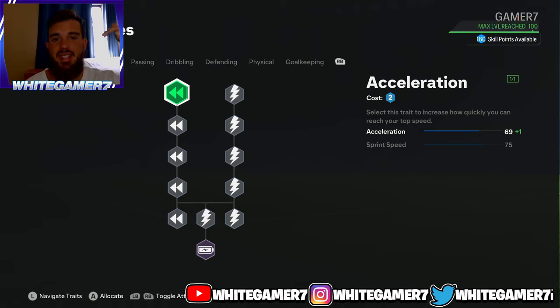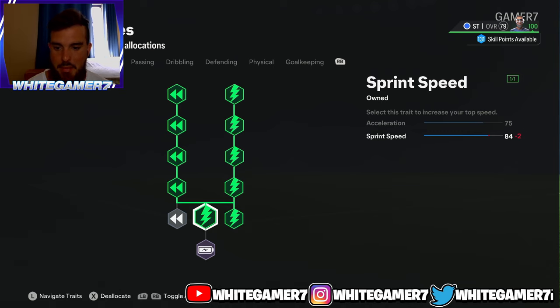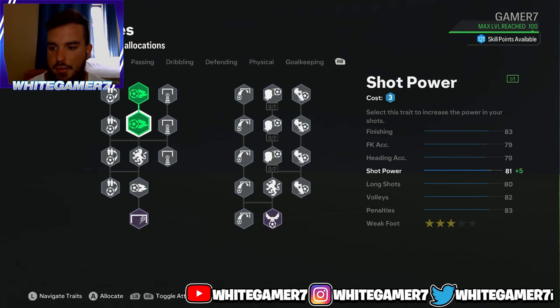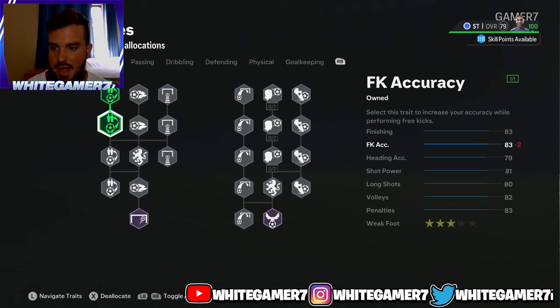Now for the skill tree — again, in the comment section there's a video of me using this build. You're gonna get the Cheetah archetype and then focus completely on sprint speed. This will give you 81 acceleration and 88 sprint speed. This build will be lengthy, so in long-distance runs you will be able to outrun your defenders and they'll have a hard time keeping up or catching up with you. This is really good pace for a tall striker.